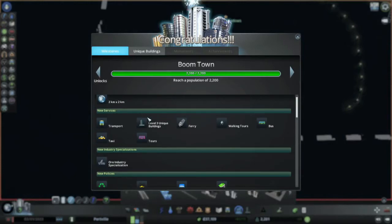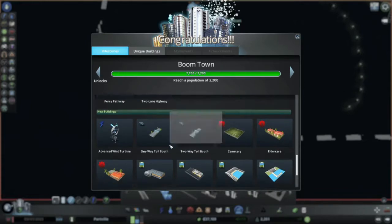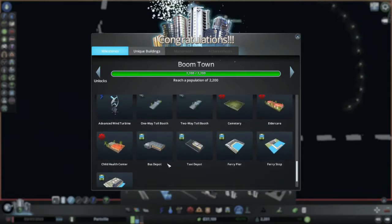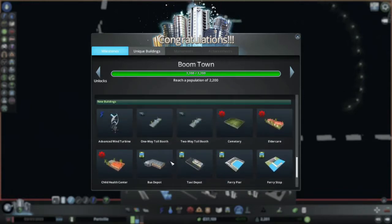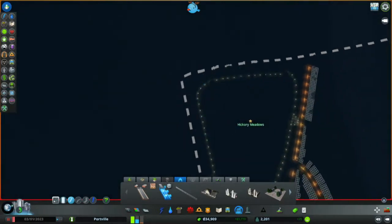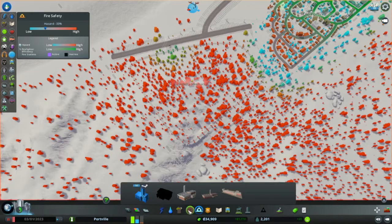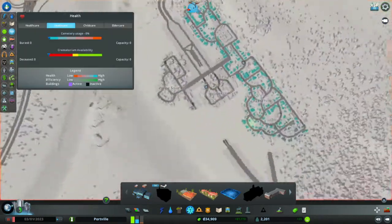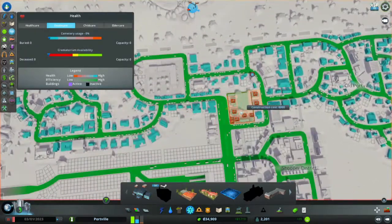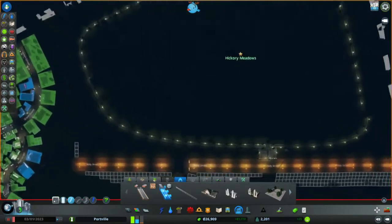We've unlocked transport, recycling, advanced wind turbines, more health stuff. Cemetery — we do need to care about death care. Got a circular path sorted. Let's get on to death care real quick. So we put a graveyard there — people like graveyards. It's a good thing to be living near a graveyard. Back to what's actually important.